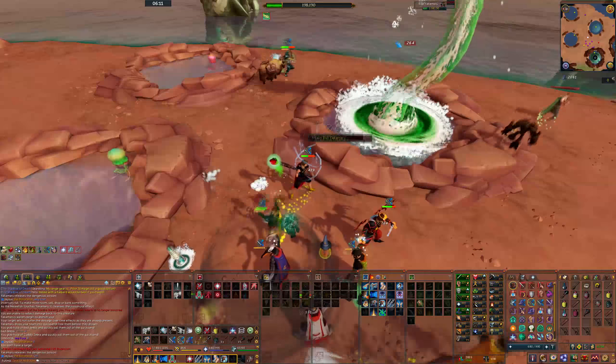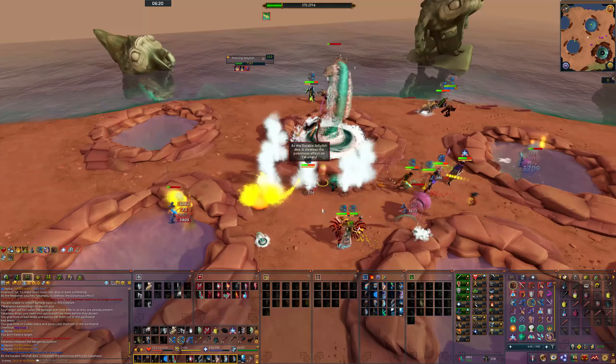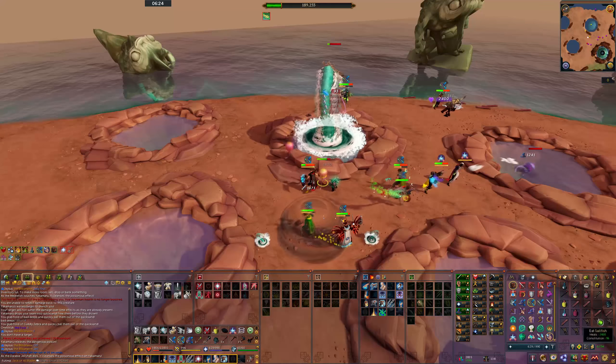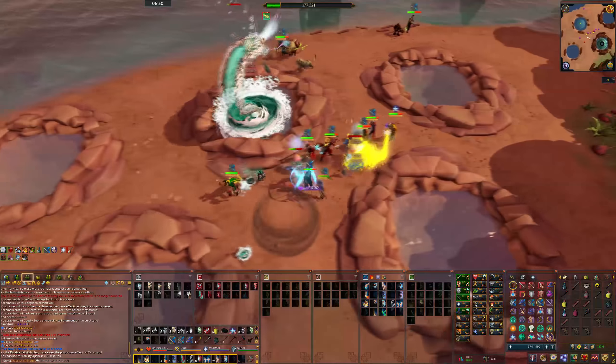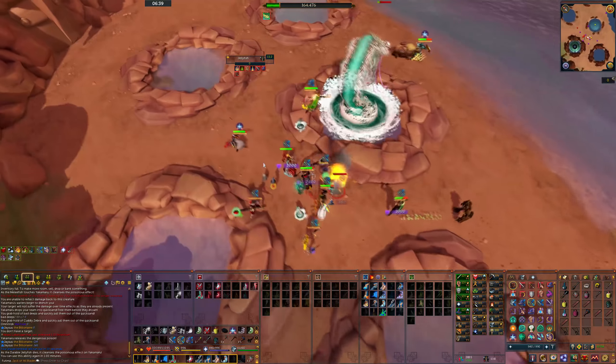After finishing the pool, if the poison tank has done his job, Yakimaru goes back to the middle. When jellies spawn this time, finish them off — always kill jellies before mirage phase starts, because once mirage starts you don't want to deal with extra jellies and give the jelly wrangler a harder job.